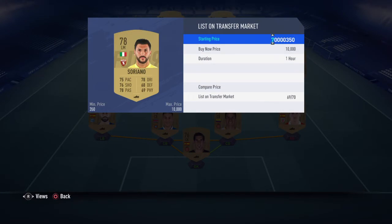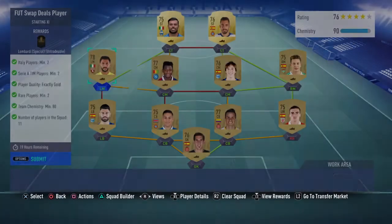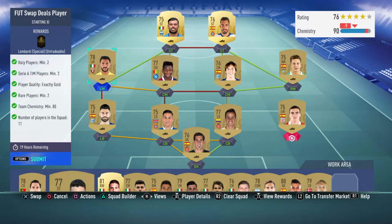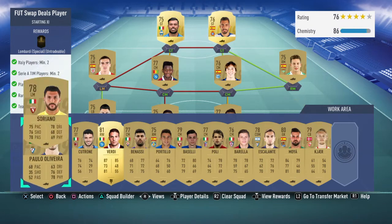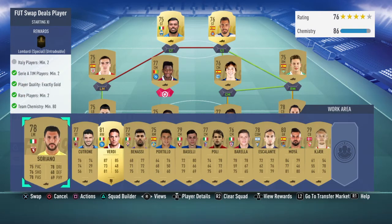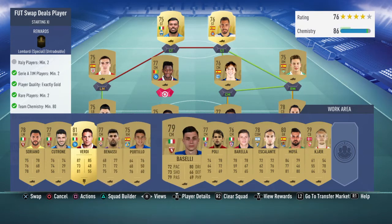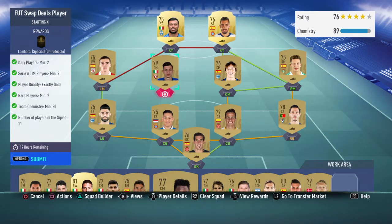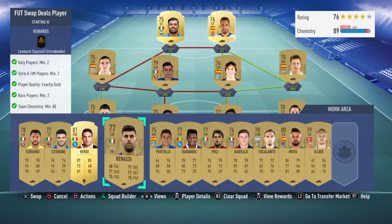Soriano is slightly expensive, but you could probably just chuck in somebody from La Liga as an example and get an Italian central midfielder instead. Baseli or Benasi go for about 650, and this other guy goes for about 600.